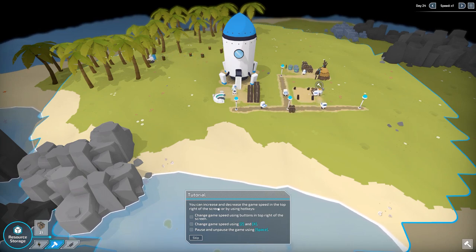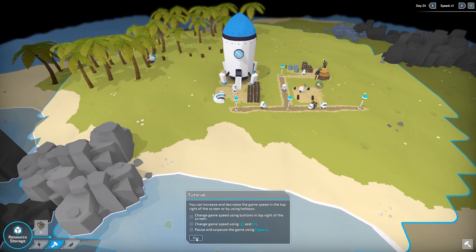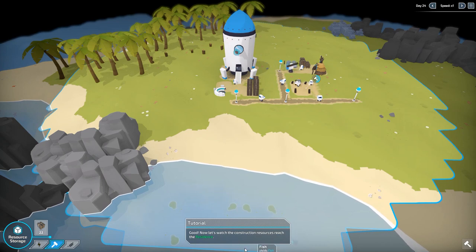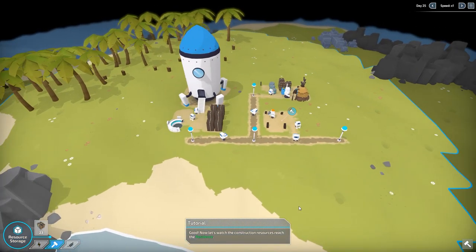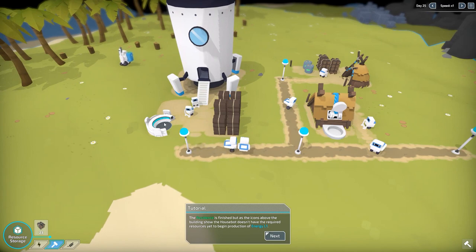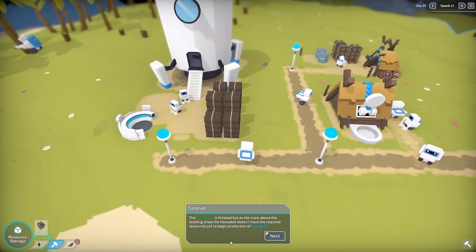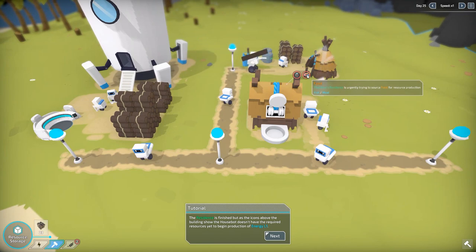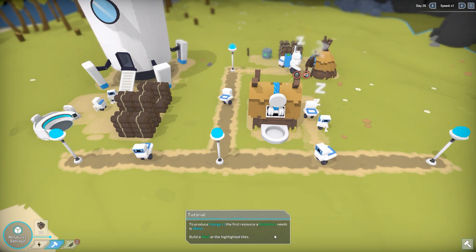After we get done with the tutorial, you can just bring a path over — and a path has no limit to its length. You can increase the speed either up here or with your Z and X keys, and you can pause with spacebar. Now let's watch the construction resources reach the residence. It's finished, but as the icons above it show, they don't have the required resources to produce the energy — they need water and food, either fish or meat depending on where you're at. The first thing it wants is water, so that's important. We go into the food tab.